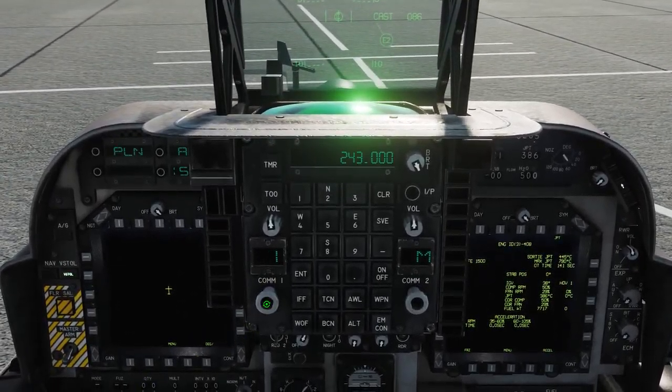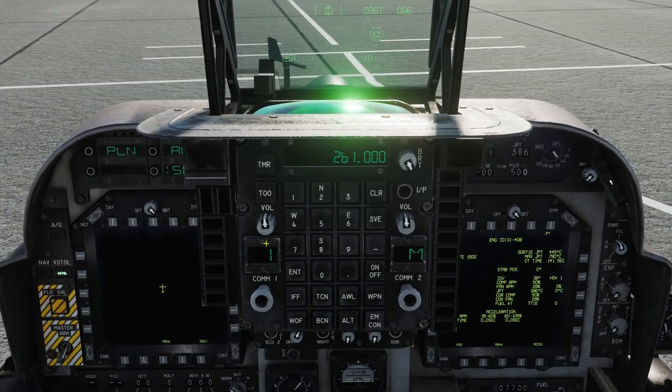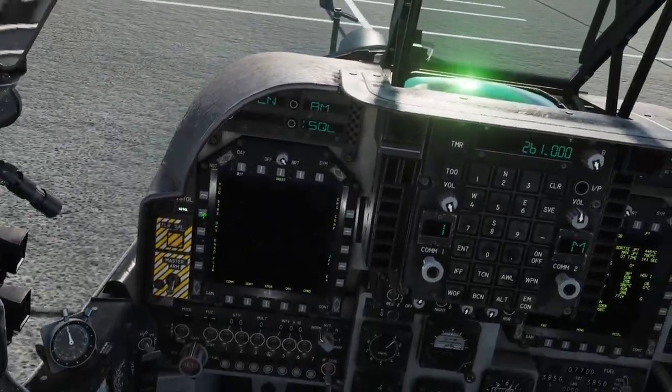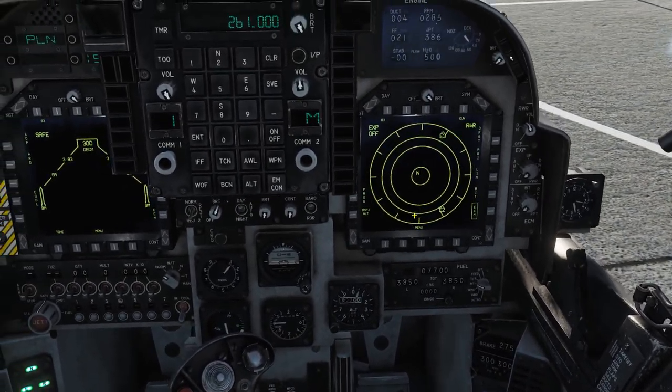First things first, COMM radio on 261.000, enter and volume. Then we can go to menu and stores, and menu and electronic warfare.